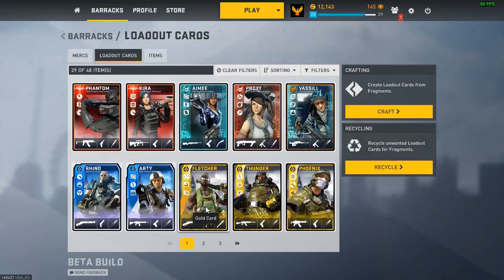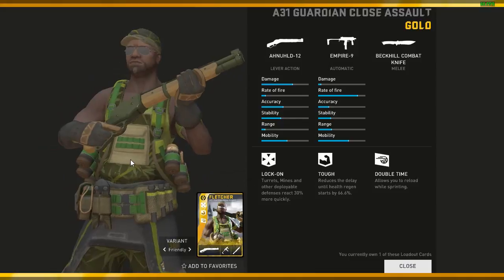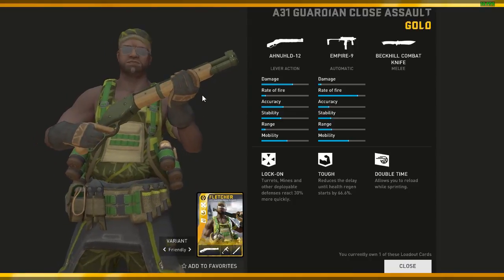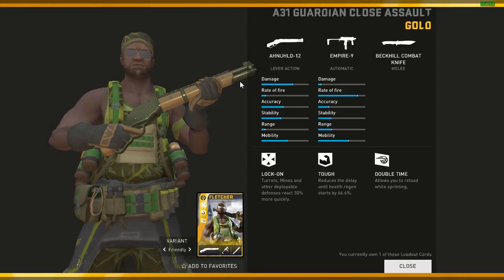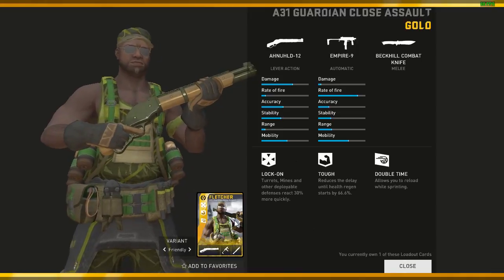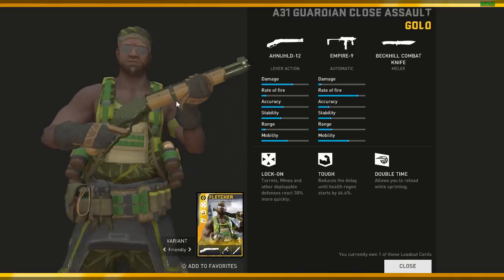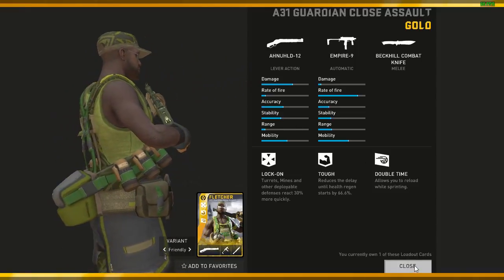I was recording when I was with my brother and told him I had 25k credits, let me just craft the gold Fletcher — I didn't have a gold Fletcher. There was a one-in-nine chance to get the A31, which is like the best loadout for Fletcher you can ever get. Right now Fletcher is in my main engineer class because after I got this I was just like — what the heck, this is like the best loadout for Fletcher you can get.